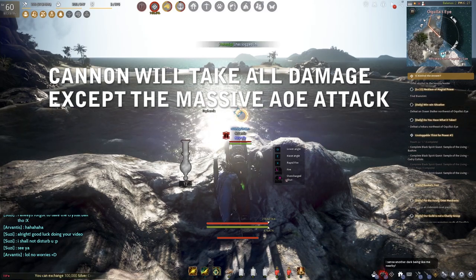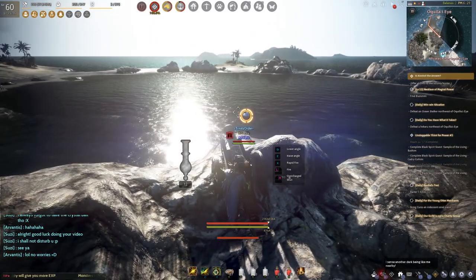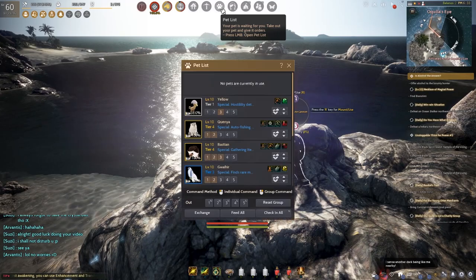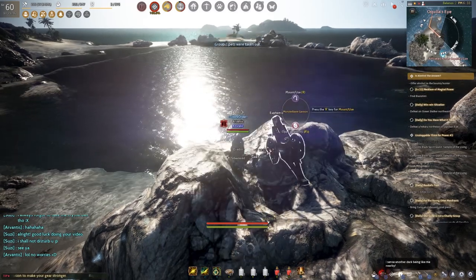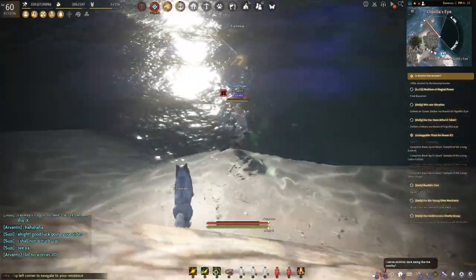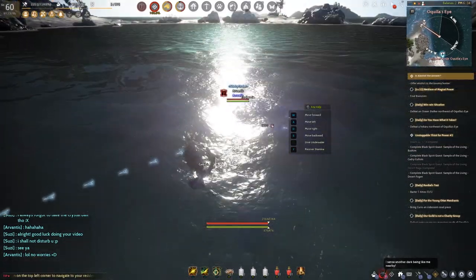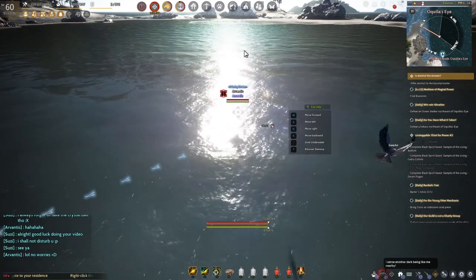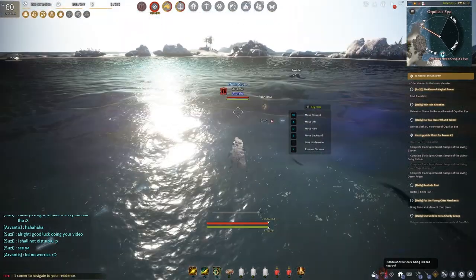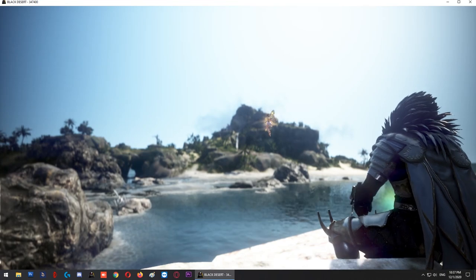Once you've successfully downed the boss, open your pet list and bring out all your pets. The boss will be dead in the center of the water region — swim towards it. Don't just log out or walk to the ship; you have to swim to the boss and collect the loot. The rewards are individual, so every one of you will get something. If you get the Heart of Khan, you'll be a very wealthy player.